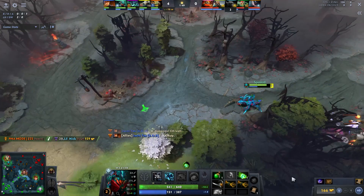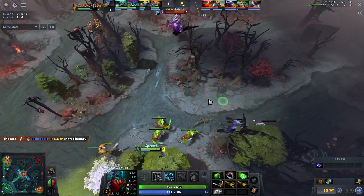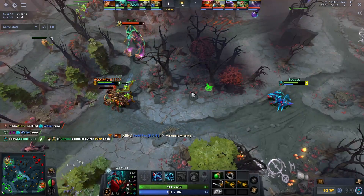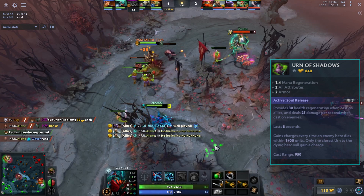From there I continue to side pull while Sand King shoves the wave with Caustic. When I don't have bugs up, I don't play aggressive — a lot of players get this wrong thinking they should keep pressing after a kill. You want to wait for your cooldowns. I also instantly ship out mana regen, a mango, and a Sage's Mask going into Urn, making sure I have mana especially at level three.